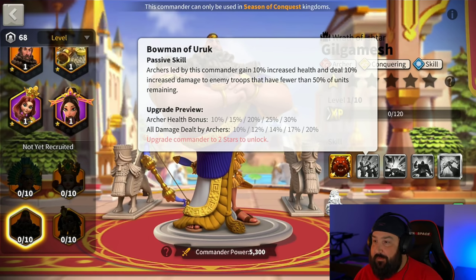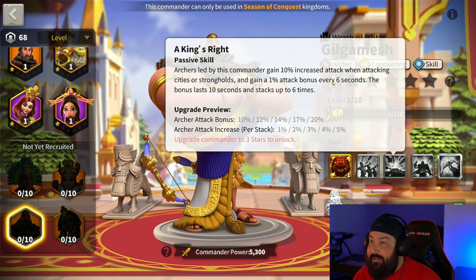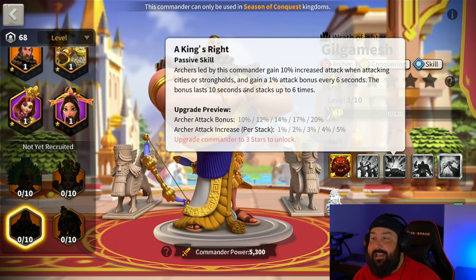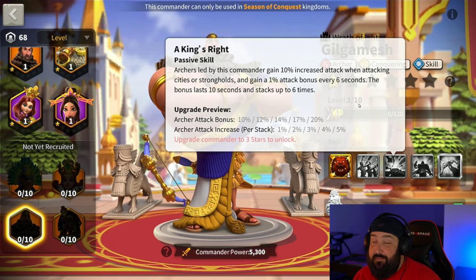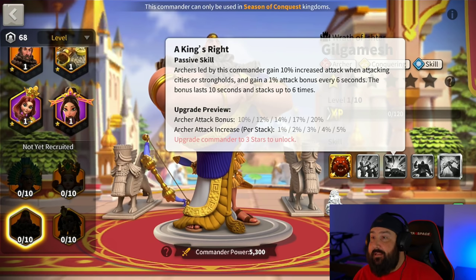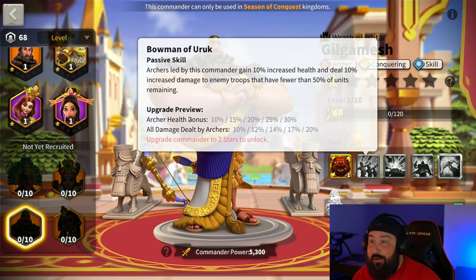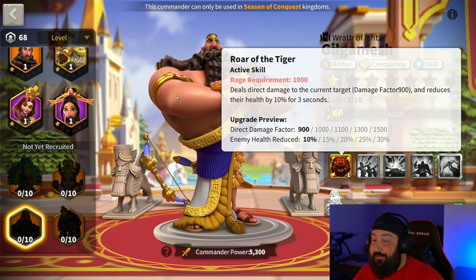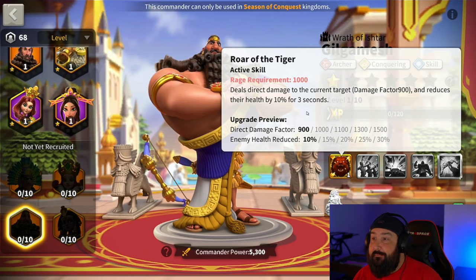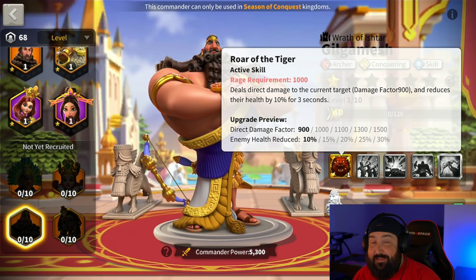He's also got three more skills. Third skill: A King's Right, a passive skill. Archers led by this commander gain up to 20% increased attack when attacking cities or strongholds, and gain a 1% attack bonus — up to 5% — every six seconds. This bonus can last 10 seconds and stacks up to six times. So six times five is 30%, plus 20% — that's a 50% attack bonus once that rally is going. You've got 30% more health off the bat, and you increase the delta to your target by 30% more health from the first skill. Archer gear, by the way, is some of the best gear in the game.